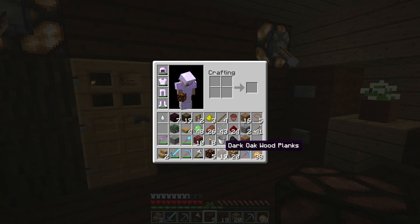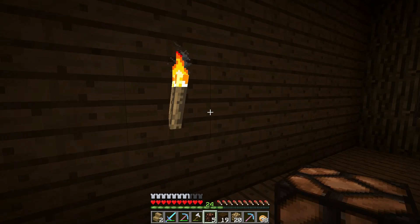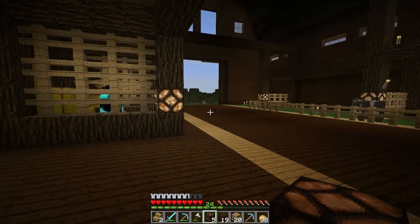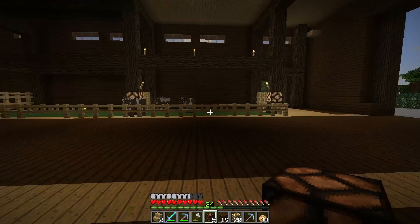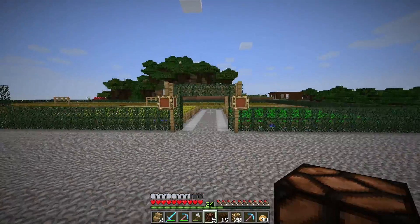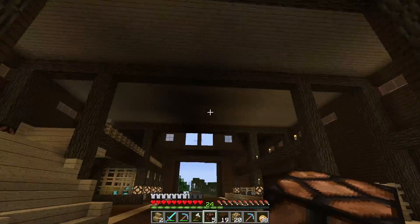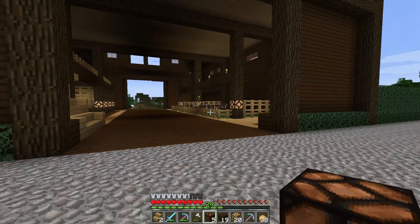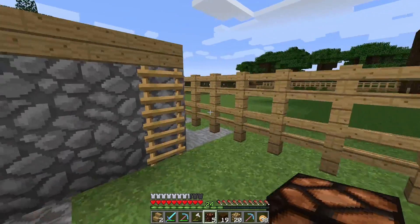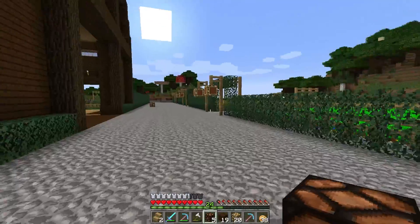I lost some of the torches on the wall there too, I don't know what happened. I'll put that back and take care of that. I really want to get rid of all these torches - I'm not a big fan of just putting torches on the walls when you have the option of doing the glowstone lamp like this. There's an even better option I'll show you guys at the end of this video, and that's one of the reasons why I want to get rid of the torches.